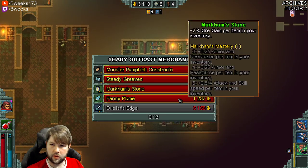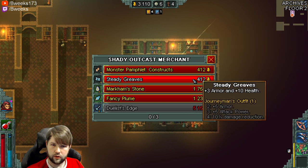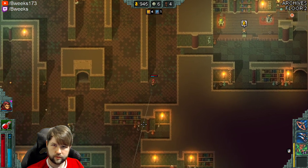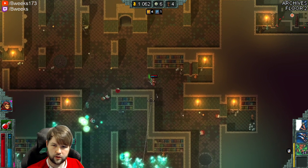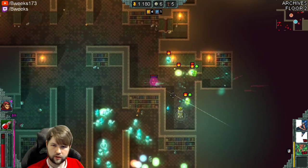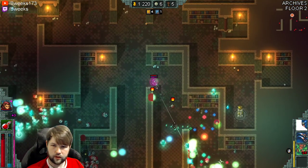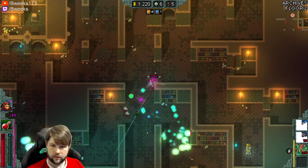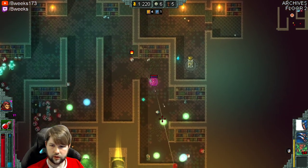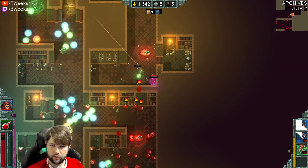There's a shop so we need to pick up some more money. Also another monolith — this one I might be able to keep until the boss fight, I'm gonna wait. Fancy plume, duelist edge is 5k, markums, already have one piece. Steady greaves — I think I definitely want steady greaves and markums. And we'll see if I get 5k or not. It's a super good item so I kind of do want it, but I don't know if I can collect 5k in this one floor.